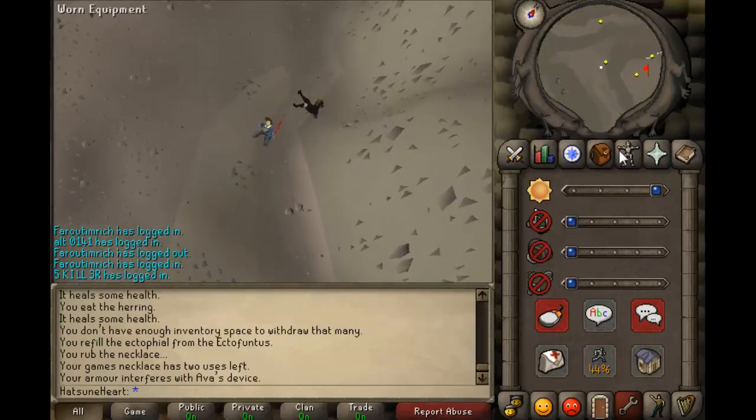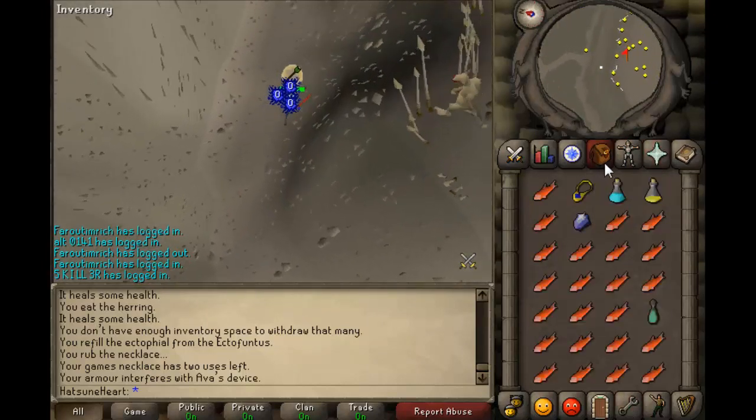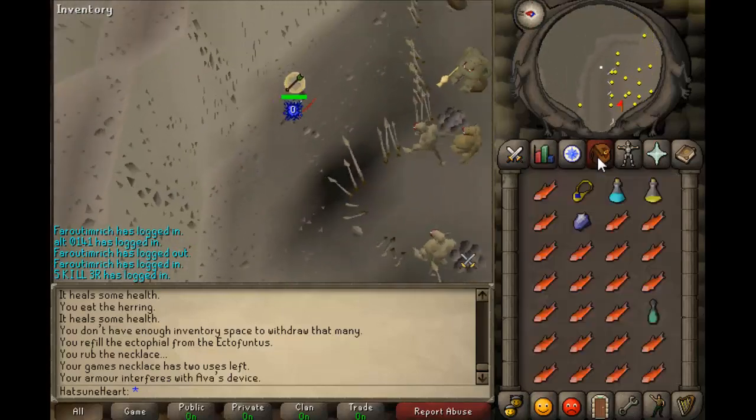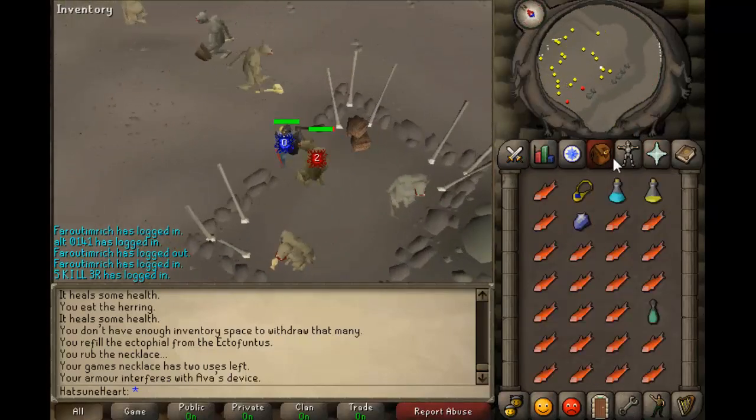You just want to climb up here, and when you get here you just want to turn on protect from ranged, because if you don't, you're going to be tanking some arrows and they actually do hit quite hard. So once you're here, you just want to start attacking them, and that's basically the gist of it.